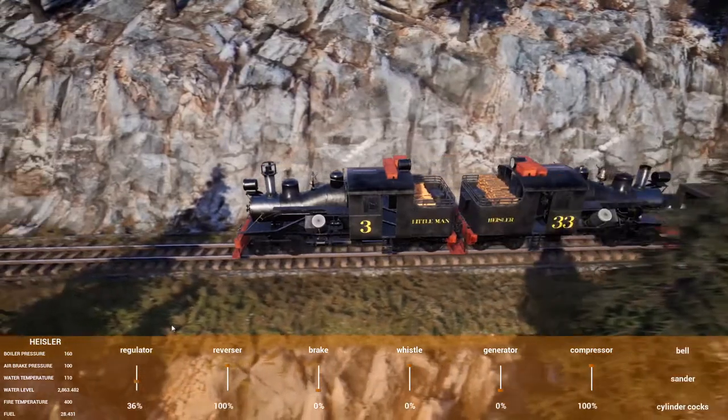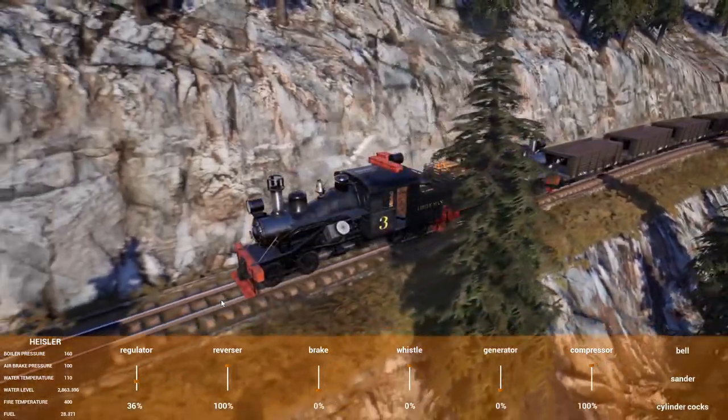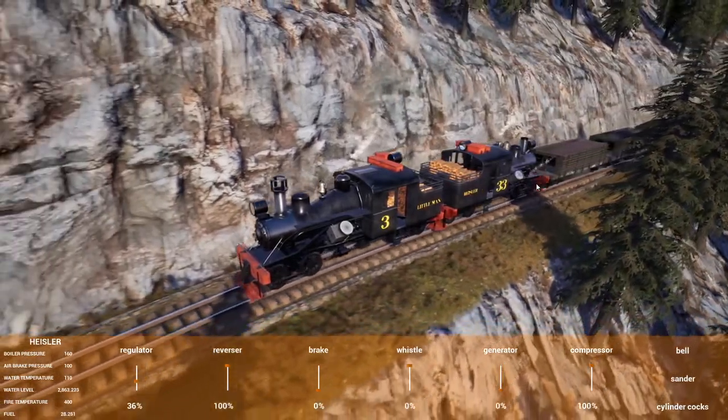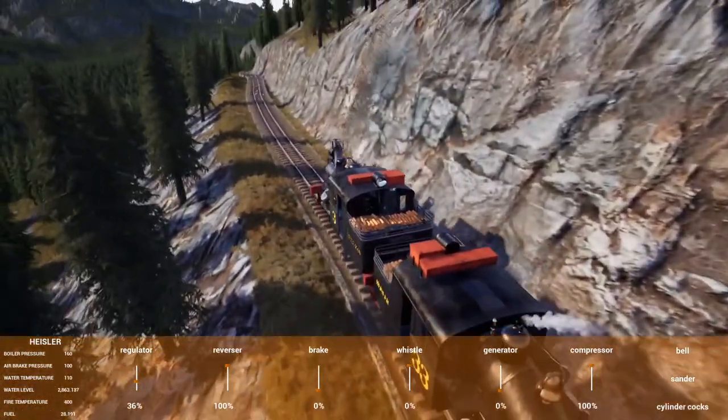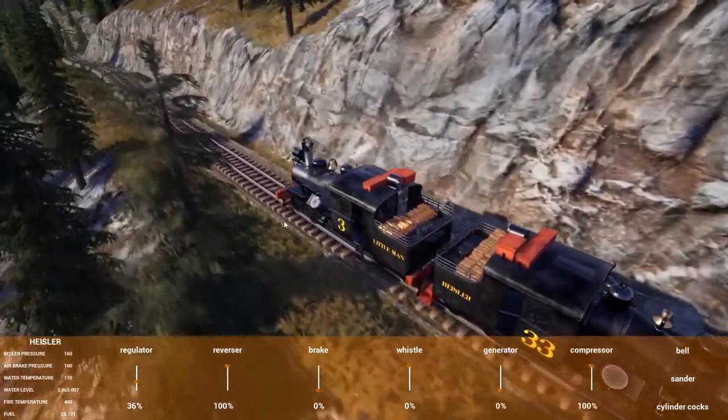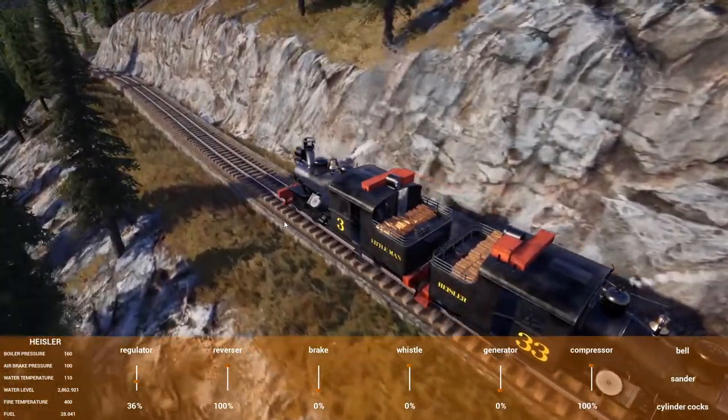I guess I could probably disconnect it — don't need it running these — although it will make coming back up the hill much faster with two, because you can kick this one in at 40-some percent coming up the hill and it really lets it just fly up the hill. That's my experience with it.